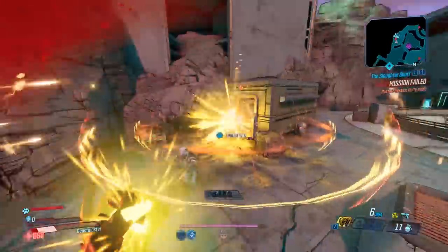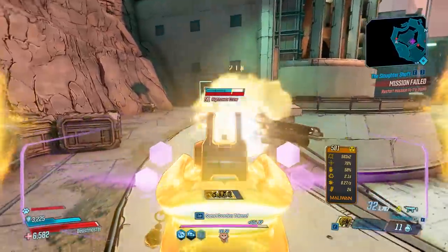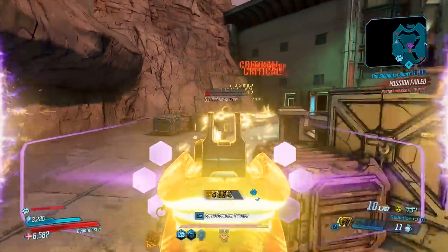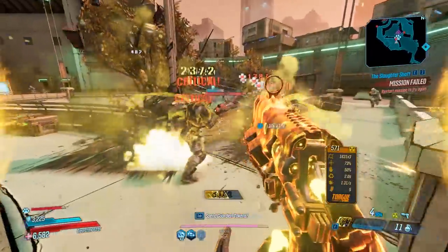So we made it over, and before he spawns, you do have to kill two enemies. So one, and one guy over there. Two. And yeah, you can see he spawns in the door there, so he's going to jump over.